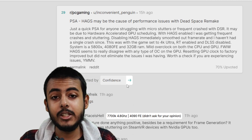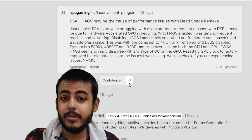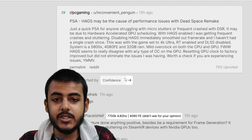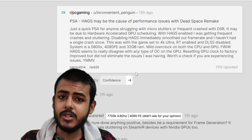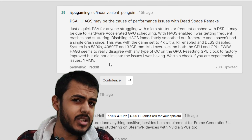Many gamers specifically on Reddit are claiming that they have seen performance improvements — stutters, micro stutters, and micro spikes are gone. So I will request gamers who have purchased the game to turn Hardware Accelerated GPU Scheduling off and then try once again. I hope you will experience a stutter-free experience after that.